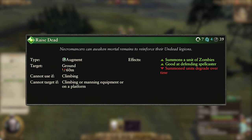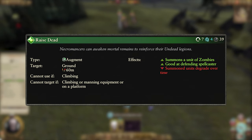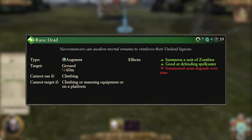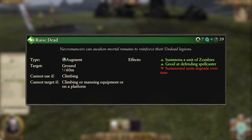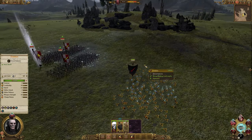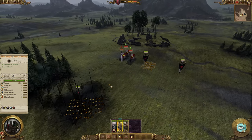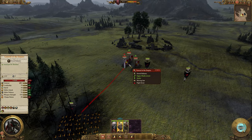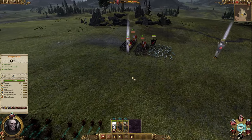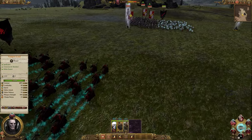Next up we have Raise Dead, and this is of course a summon spell. It costs 4 winds of magic, has a 39 second cooldown, and can only be used 7 times per battle. You have to target it directly on the ground and it has a short range of 60 meters. It summons a unit of zombies which will degrade over time. Since it's a unit of zombies, they aren't exactly going to roll over anything you send them against, so the only real use is to bog down enemy units. This can allow you to evacuate some of your own units, or pin down the enemy and burst them down before they can escape, which works particularly well against cavalry.